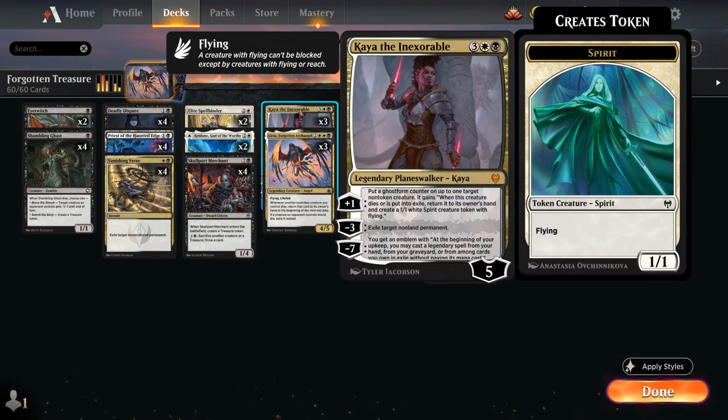To complement Lisa we also have three copies of Kaya — the 5-mana Planeswalker that starts out at 5 loyalty, can minus 3 to exile target non-land permanent, and the plus one is similar to Lisa's passive ability, putting a ghost form counter on up to one target non-token creature. When that creature dies or is put into exile, we get to put it back into our hand and generate a 1-1 white spirit creature token with flying. The minus 7 can also be game-winning.